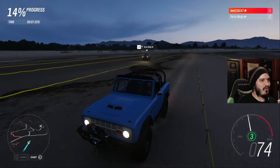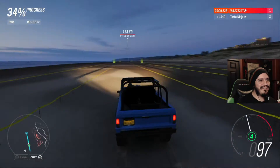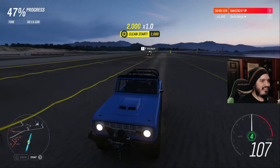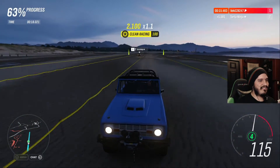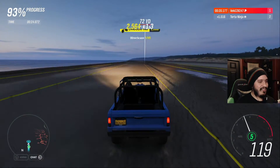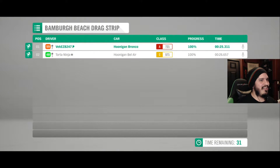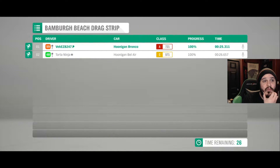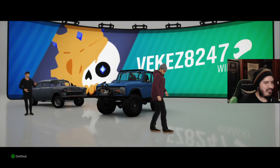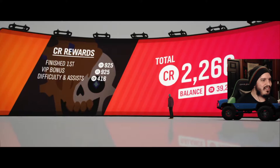The four-wheel drive of the Bronco is really making a difference. The Bel Air has no chance against the Bronco on this strip. The final difference was 1.3 seconds on the beach, which is actually closer than the Horizon drag strip — that was about 1.4 to 1.5 seconds.